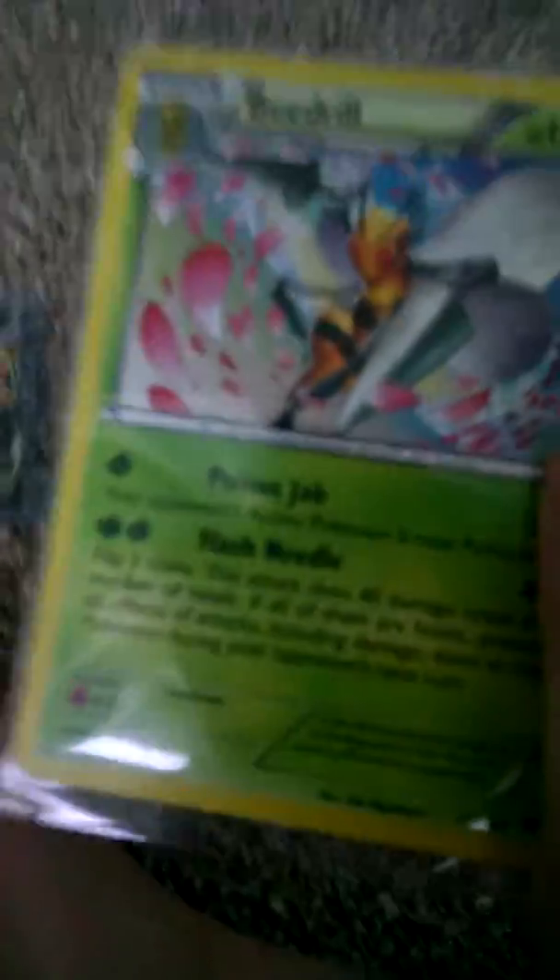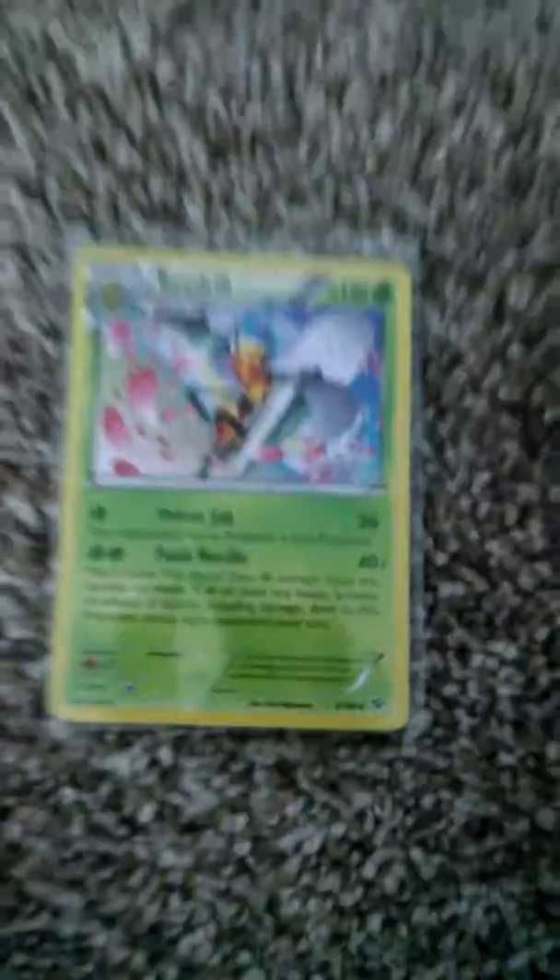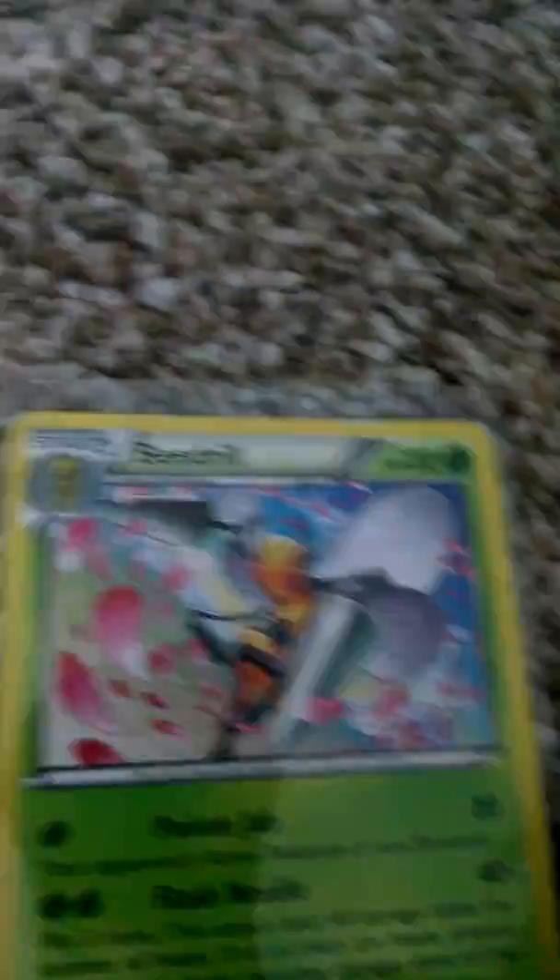And this Beedrill just times two. This does 100 — I forgot, but it's very strong. Beedrill, and this is the health: 120. And it's grass type. This is the HP. That's what involves the Beedrill. But if it says basic, it doesn't have any forms, and it's basic too.